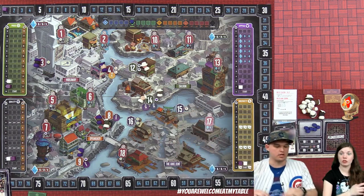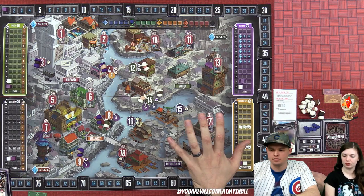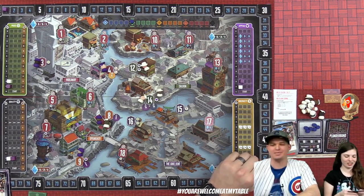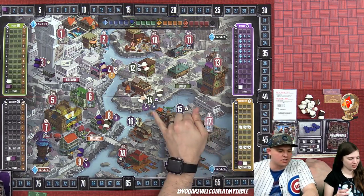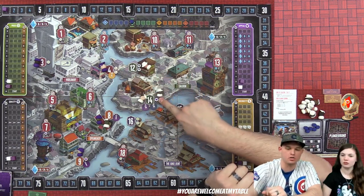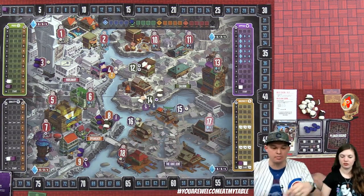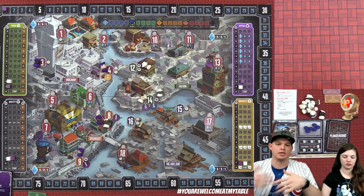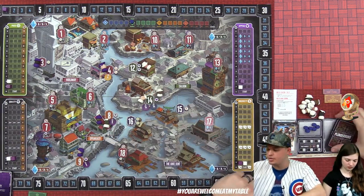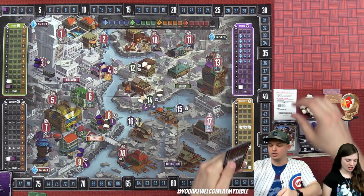They note the board icons next to each section — ingenuity, quality, price, appeal — so tokens placed in those areas specifically correspond to those tracks. If you want to move up ingenuity, you'd want workers there to fulfill those coins. Moving into April, Lizzie is the first player.